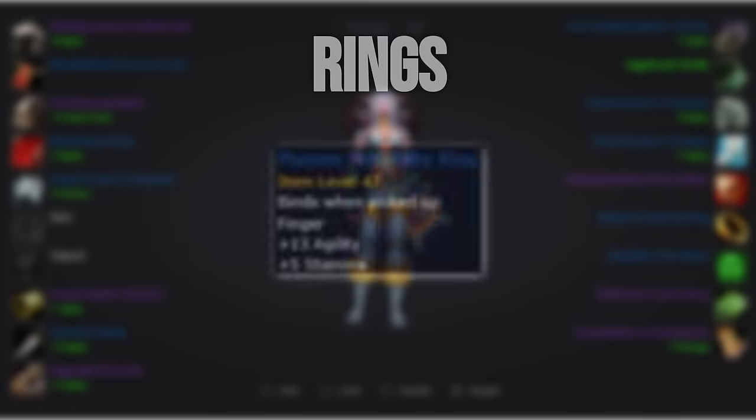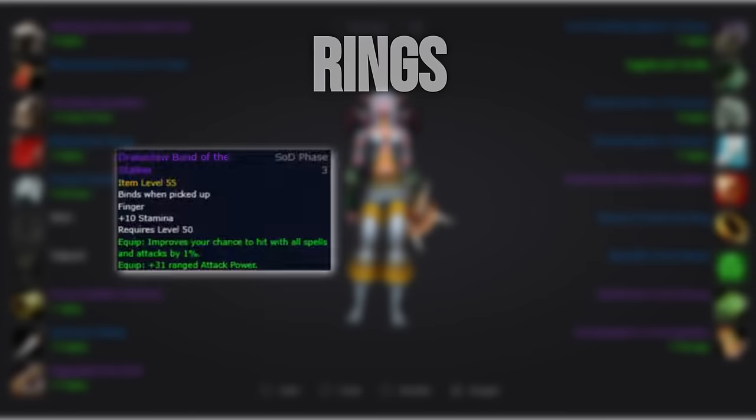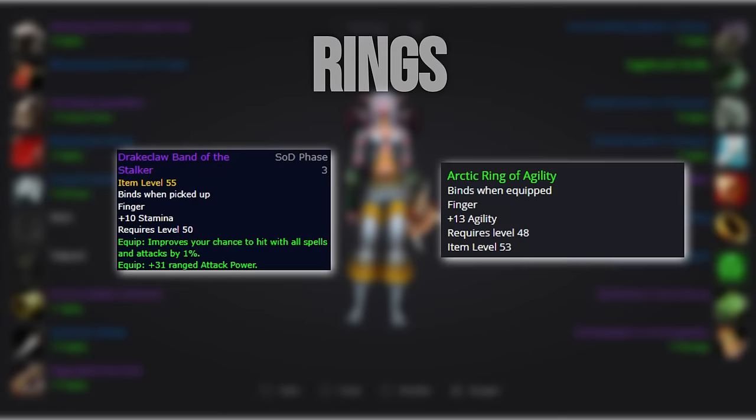For our rings, we'll always want to run with Mason's Fraternity Ring. In the other slot, we want to go with Drake Claw Band of the Stalker. In cases where we have more than 6% hit, we'll want to swap the Sunken Temple ring for an off-agility ring, as it will come out on top when we don't need the hit.